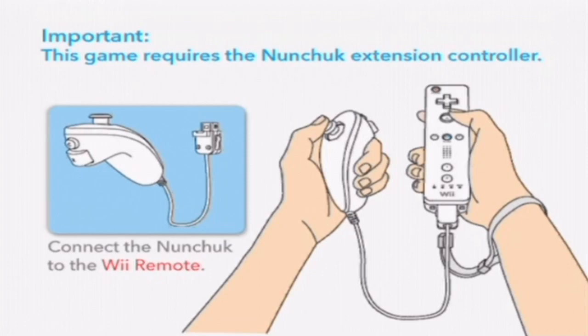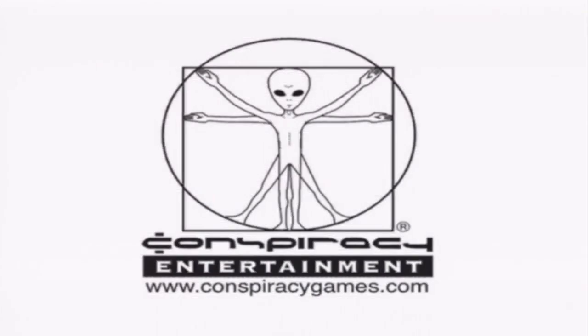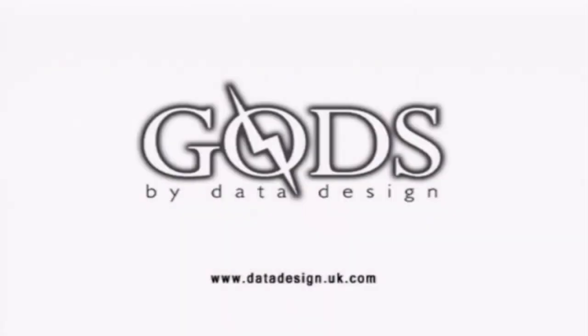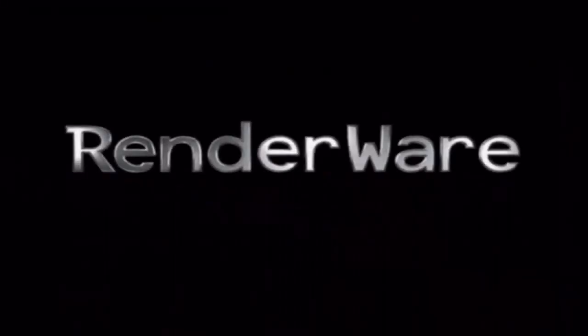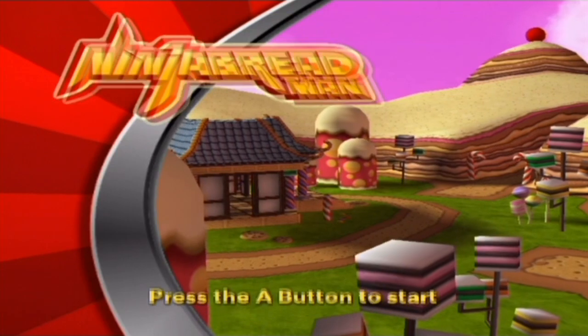I am wearing whatever's on screen there — the Wiimote with the nunchuck. We're going to check out this game. There's an alien. Conspiracy Entertainment. Gods by Data Design. The Havoc Engine, which has been in almost every game. Renderware. That's right — it's Ninja Breadman.